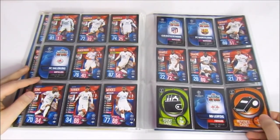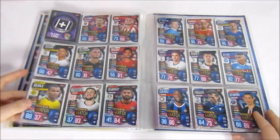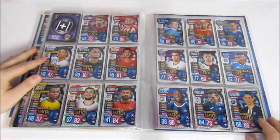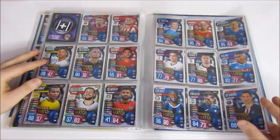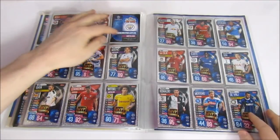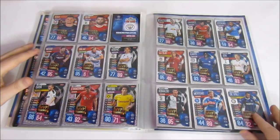The order in the binder isn't carried through by numbers, so you can arrange the mini sections however you like. We've gone with Man of the Matches next, and we're doing quite well — we just need one more. There isn't a Man of the Match for every team, so it's nice to be only one away from completing them. The one we need is the Genk. Then MVPs — we've completed that, pretty happy about it.